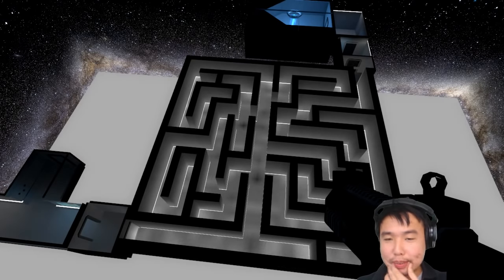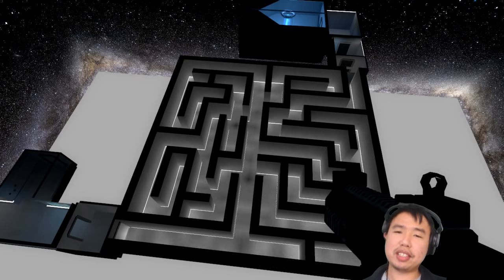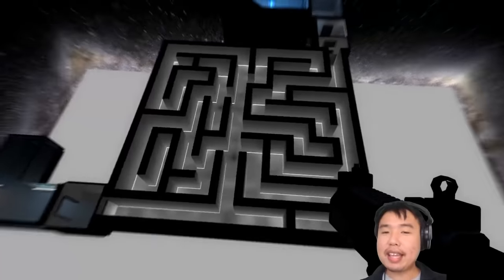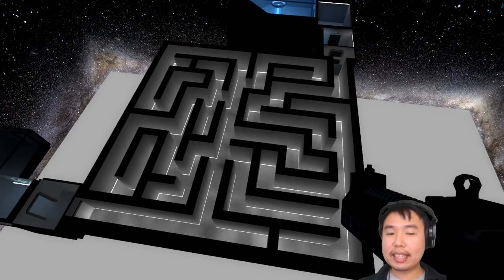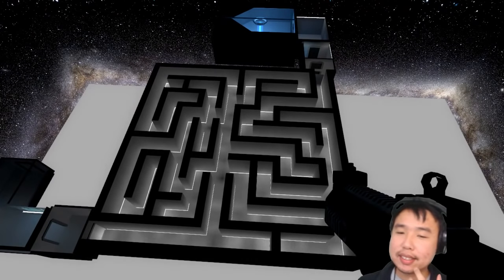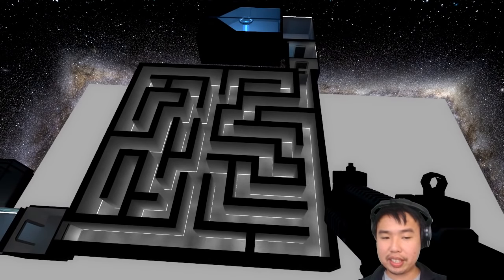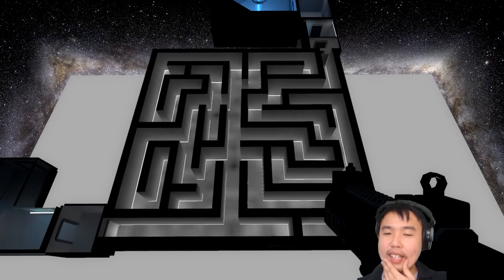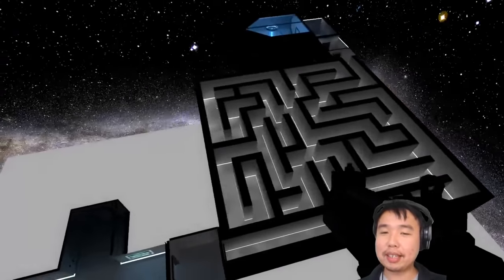The labyrinth is a motif that keeps popping up in this game. What's really interesting about it is that it mimics the mindset of an amateur level designer — you build this thing out without really thinking about how a player will experience it. You end up designing what feels like the best level ever, super big and complicated, and then when you watch someone play it you realize what a huge overcomplicated mess you've designed. The labyrinth represents that amateurness, the gap between how a level designer imagines the player and the actual experience.